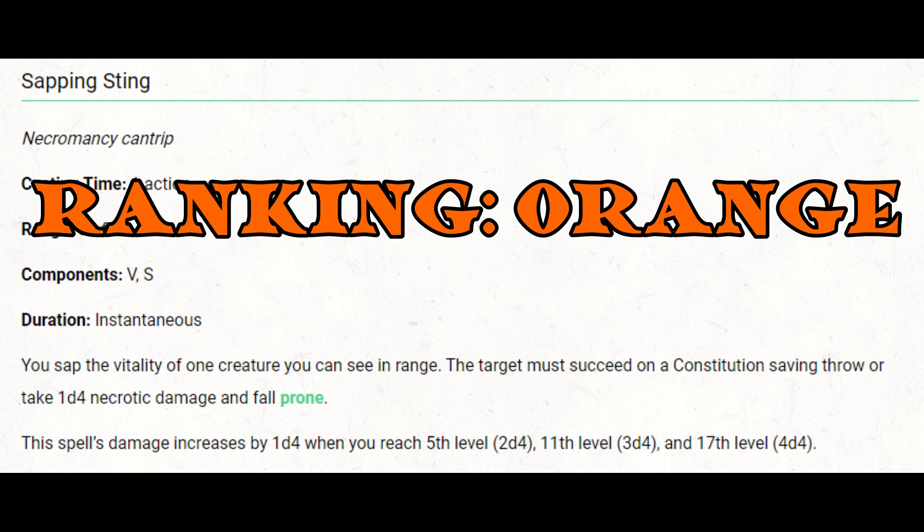Sapping Sting can be reasonably useful at low levels if melee allies are on a favorable initiative order, or if reducing the enemy's movement gives a tactical advantage. But at higher levels, prone is nothing, and it's not worth using your action for a chance to knock an enemy prone for d4 to 4d4 damage. Potentially decent at lower levels, not a good spell at all at higher levels.